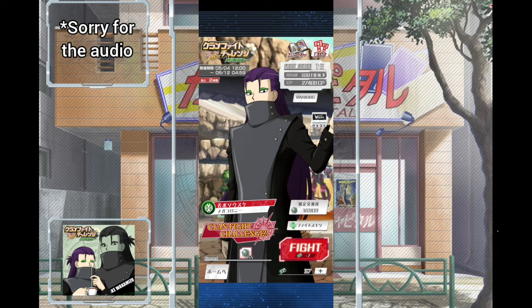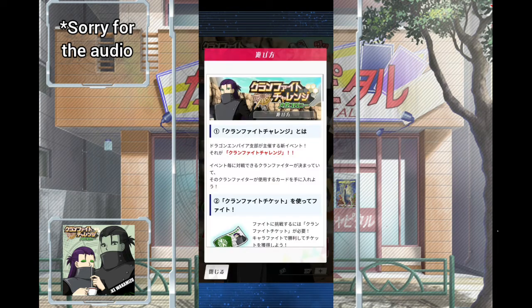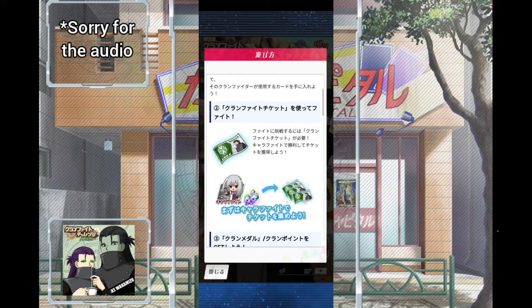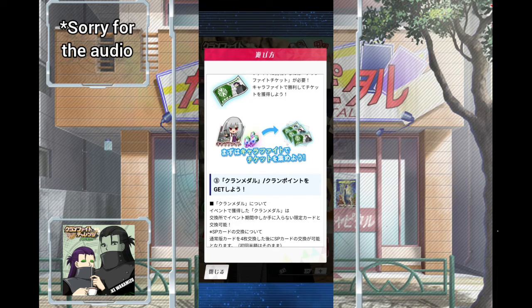Anyway, let's talk about the clan event they have now, and it's actually for Mega Colony. A new character has arrived and new cards are here. Let me quickly explain how to play the event like usual. You get challenge tickets by doing character fights or spending gems, and you use these to challenge the character present on the screen — usually it's Vangaro.